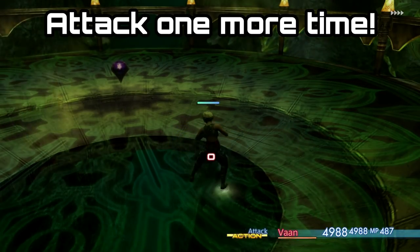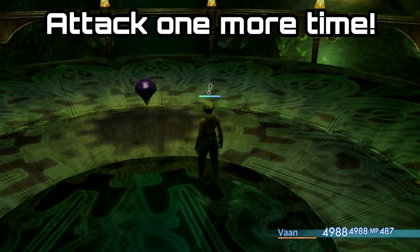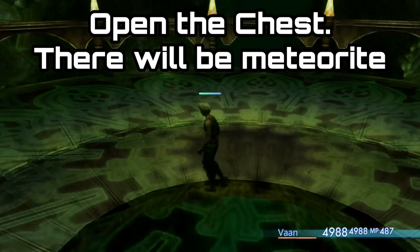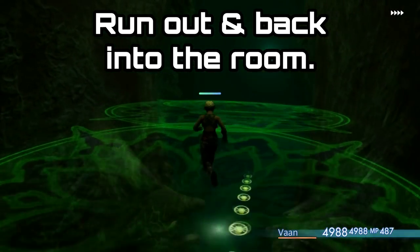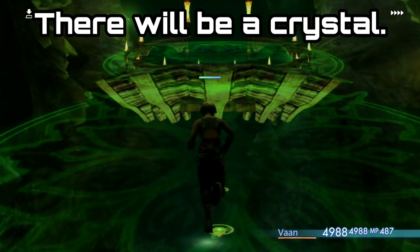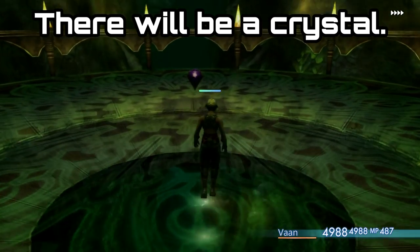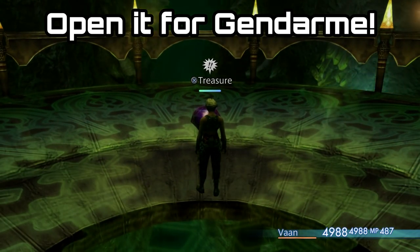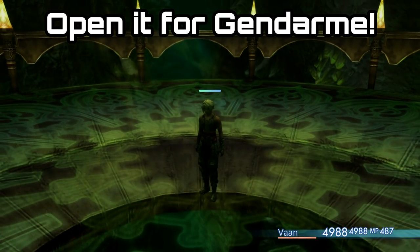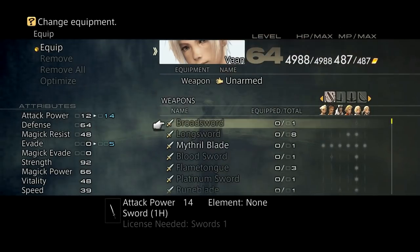Once you've seen that four-hit combo, attack yourself one more time and then loot the chest. The chest will contain a meteorite, which isn't a problem. Zone out of that area one more time, and once you come back into the Ultima room you'll see there is a chest there again. Walk up to it, loot it, and you will find the Gendarme inside.